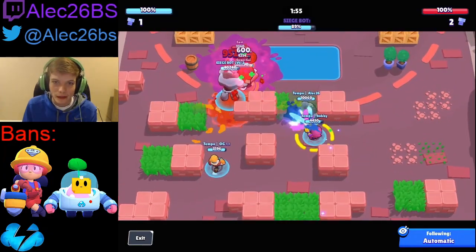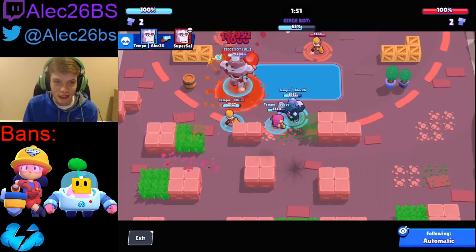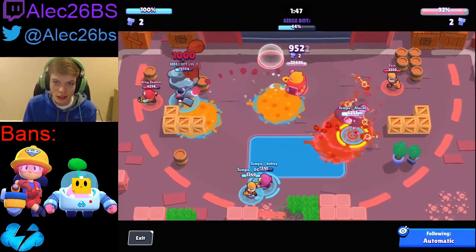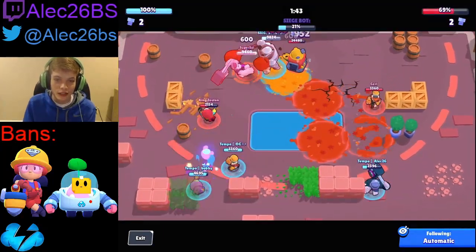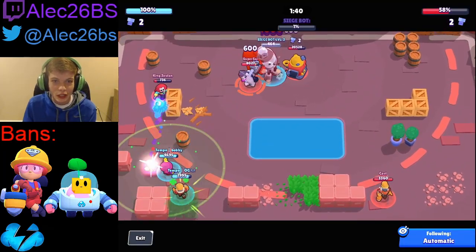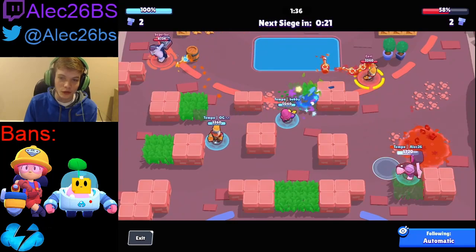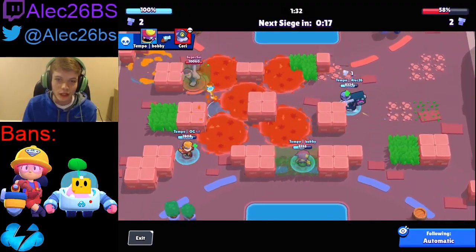So we get the first bot on the left side, Bobby gets a nice pull super. I just pretty much tell them out — we can't get the kill. When playing Frank especially in Siege, there's a lot of opportunities to use your gadget: you can use it on the Barley gadget to walk through it faster, you can use it on the Gene pull, or use it on the other Frank. What I like to do with Frank is always be pretty conservative with my gadgets.